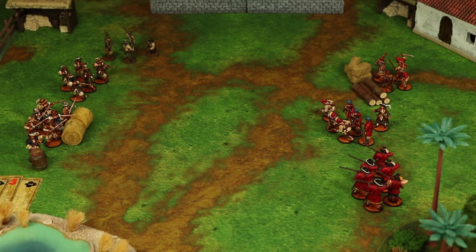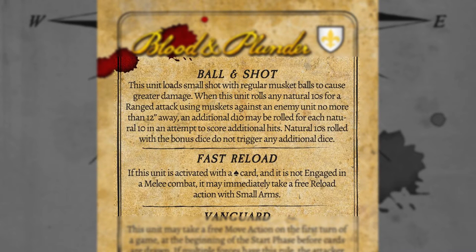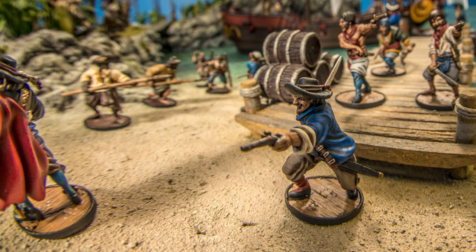During a unit's activation, it can take a maximum of three total actions, the exception being if the extra actions are free. There are some units in the game that will potentially receive free actions — actions that don't count against your limit. This may be a free reload if your unit is activated on a spade, or a free movement if your unit is mounted. While the action doesn't count against your maximum, it still counts as an action of that type. For example, a unit taking a single free move action doesn't count it against the total of three actions, but the unit still counts as having moved.